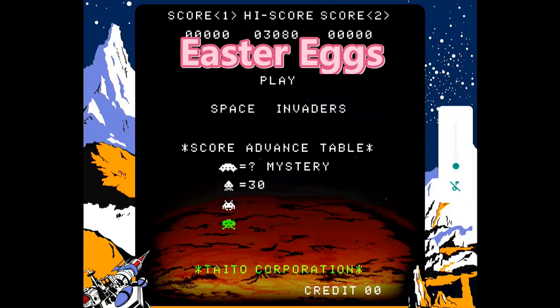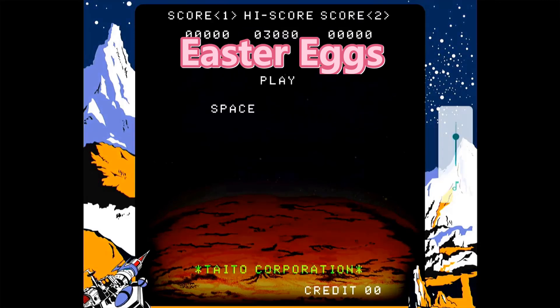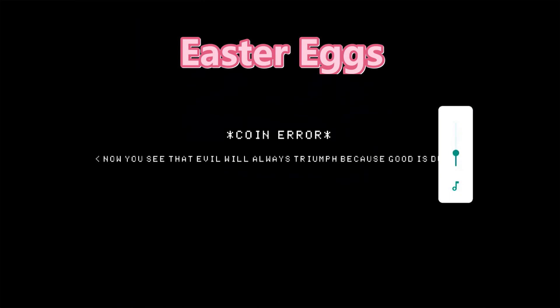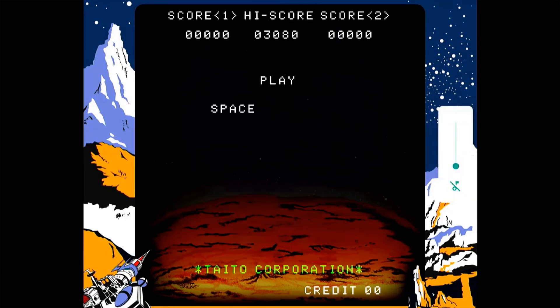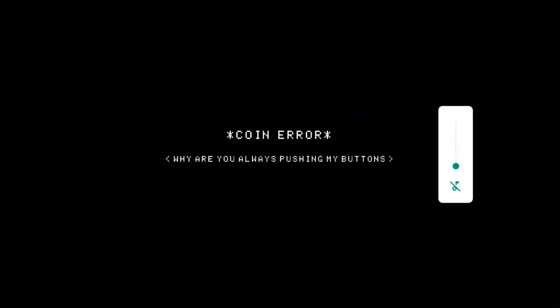One more really cool thing about the iArcade version of Space Invaders: you can enable Easter Eggs. You hold down the coin button and turn the volume up and down while holding the coin button, and you get secret messages which have been put into the game. Very cool Easter egg — just another thing that makes this game so incredibly cool. Great job, iArcade. Proud of this game.